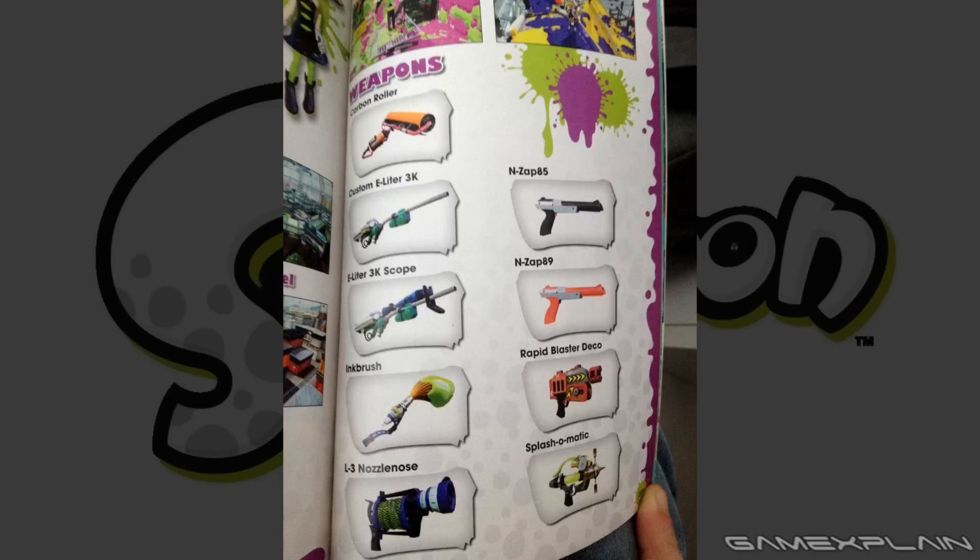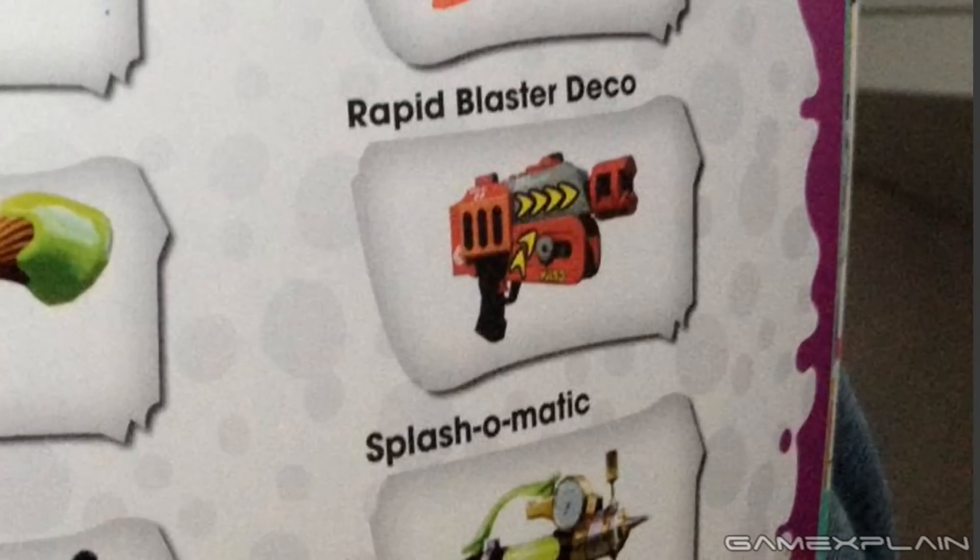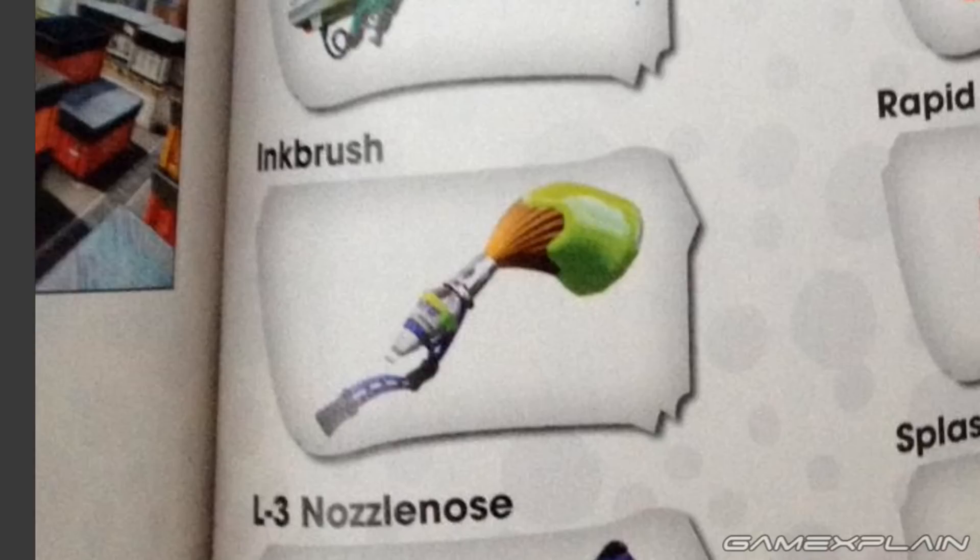To start things off, we have some things that might seem familiar. Toward the bottom right, we have the Rapid Blaster Deco, which is actually in the game currently. Then just left of that, we have the Ink Brush, which we've seen before in the Direct — it's coming up as DLC.